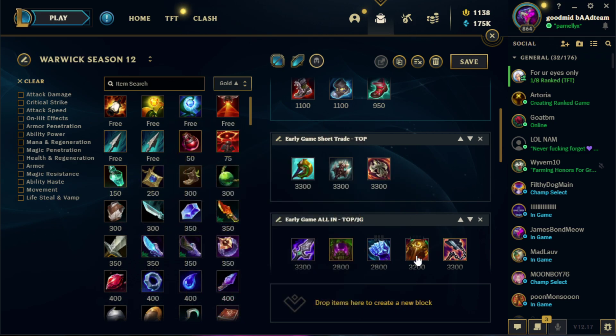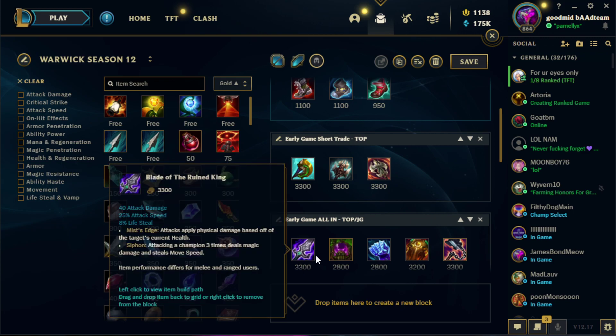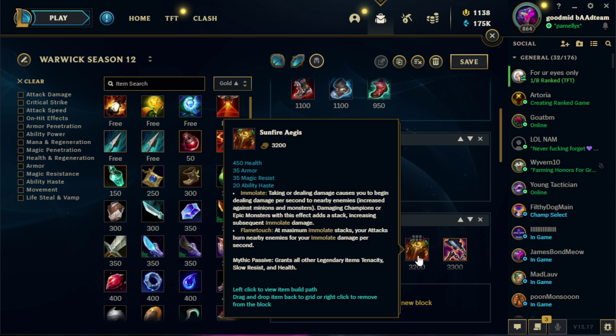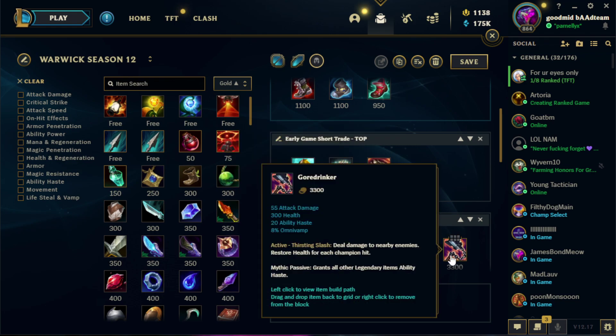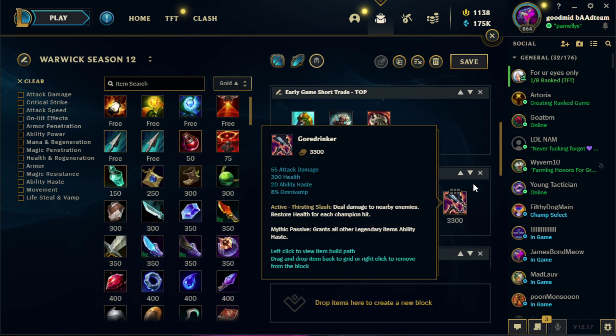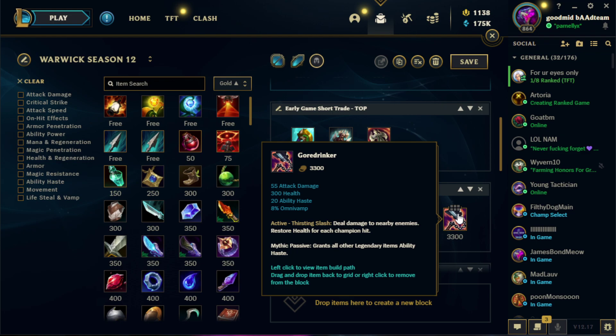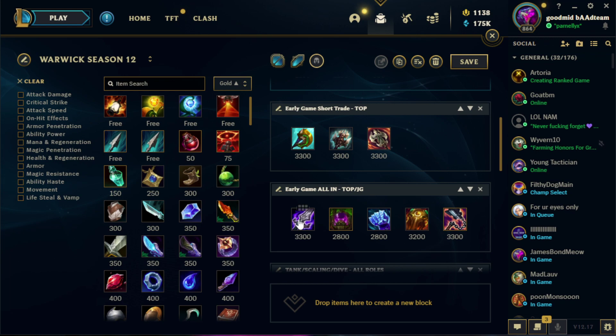Tank mythic options are Turbo Chemtank, Frostfire Gauntlet, Sunfire Aegis, or Gorerinker. I only go Sunfire or Gorerinker with Bork if I'm snowballing — they're both snowball options. If you build Gorerinker while behind, it's going to fail. But if you're ahead, the healing can be ridiculous and the tankiness helps. I like Gorerinker with Bork in particular because Bork provides enough damage to compensate for Gorerinker's lack of it.